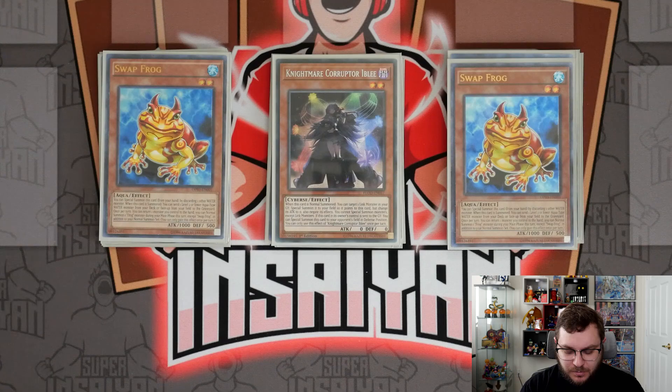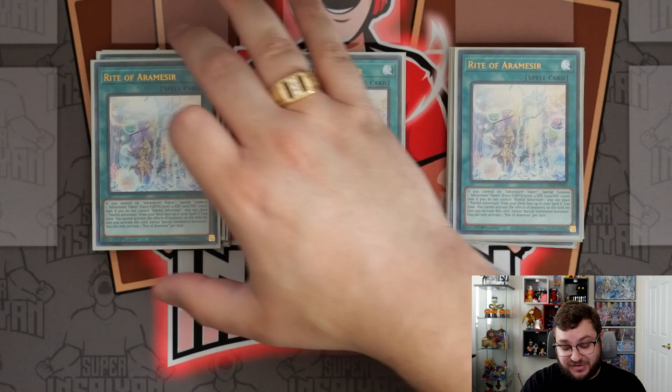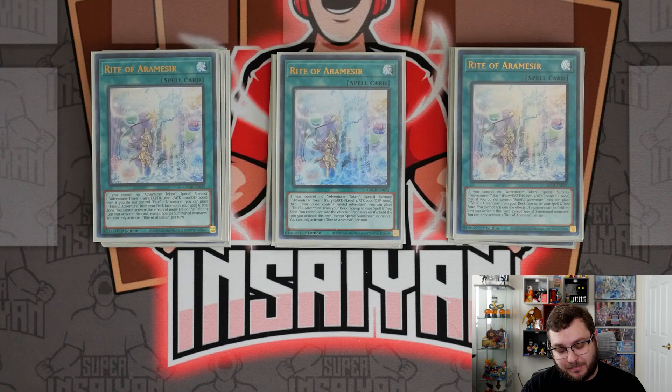On to the spells: we have our Adventure spells with one Dracoback, one Fateful, and three Rite of Aramesir. These didn't get hit on the list — a lot of people were expecting it. In my prediction video I put that maybe Rite would go to one, just so you'd only have four copies instead of six. But honestly this engine kind of fell off — what decks have really been playing this other than the occasional Adventure Sprite? So I can see why they didn't hit it, but since they didn't, we're still playing it.